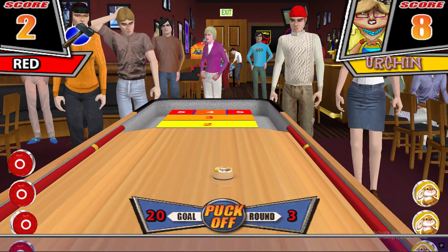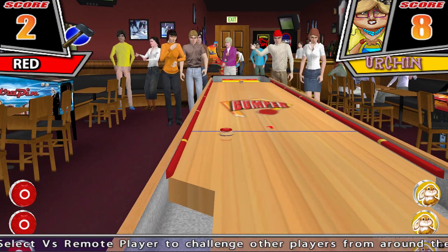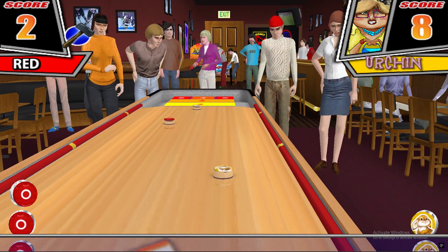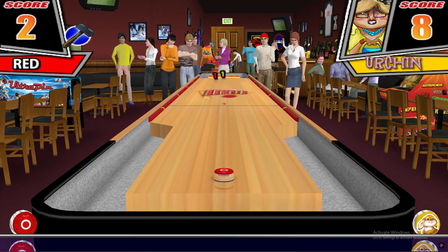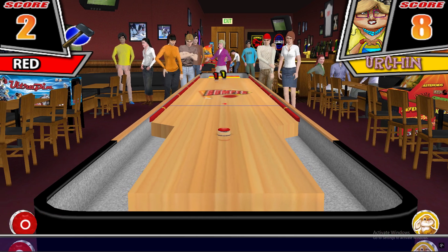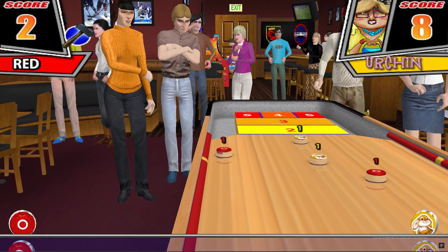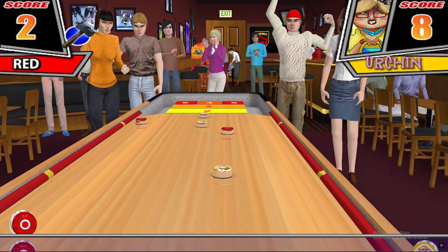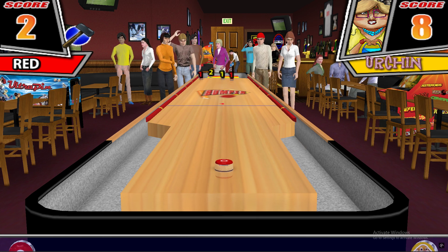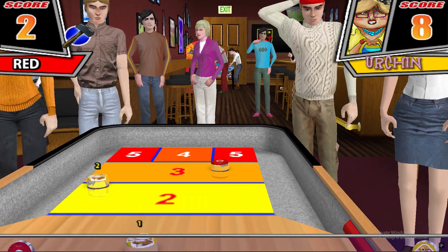Round 3. Score is 6-5-7. Urchin shoots from the center. Score updates to 6-5-8. Urchin has thrown a puck. Urchin has thrown a 2. It's a bad time for a gutter shot.